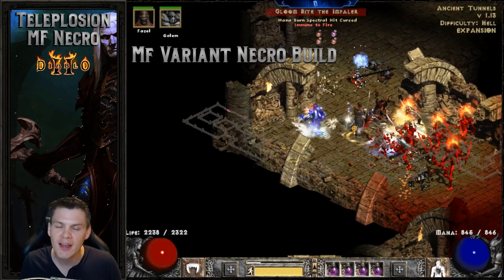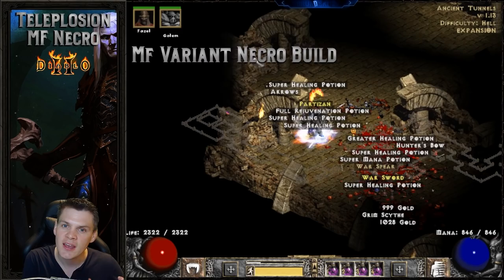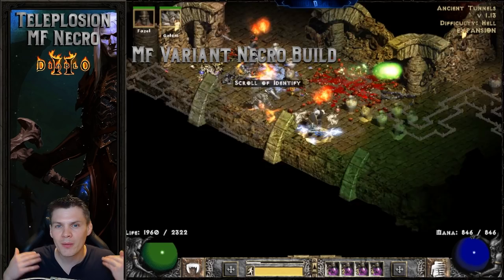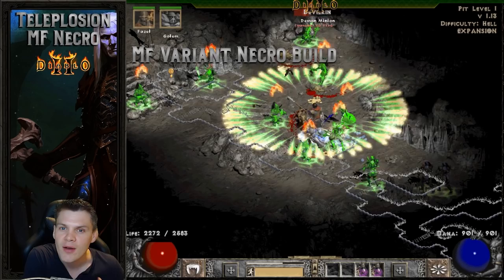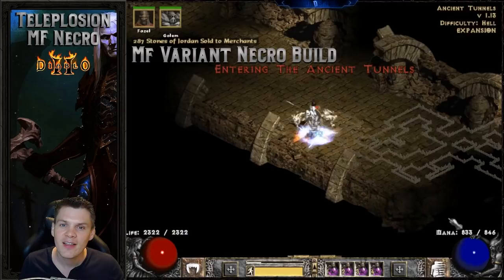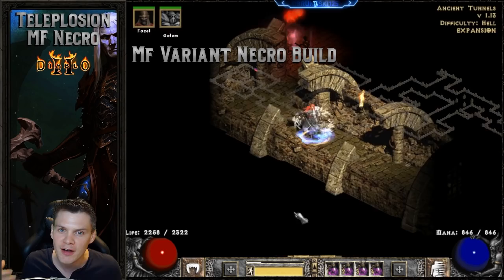The first of three main points is the MF variant of the Fishy Necromancer. I have a link in the description to a Diablo.net build guide on the original Fishy Necromancer, which relies heavily on Corpse Explosion to take out all monsters. Any viable Necro build heavily relies on Corpse Explosion — whether it's the Poison, Bone, or Summon Necro — they all rely on getting a first kill quickly and then Corpse Explosion to clear the entire room.